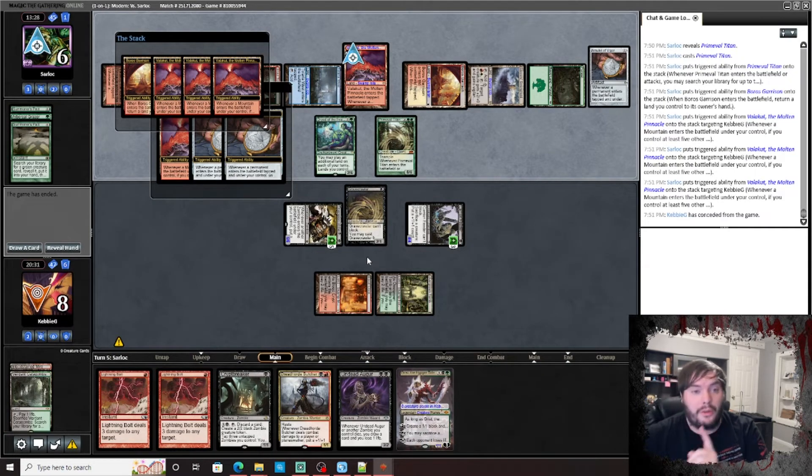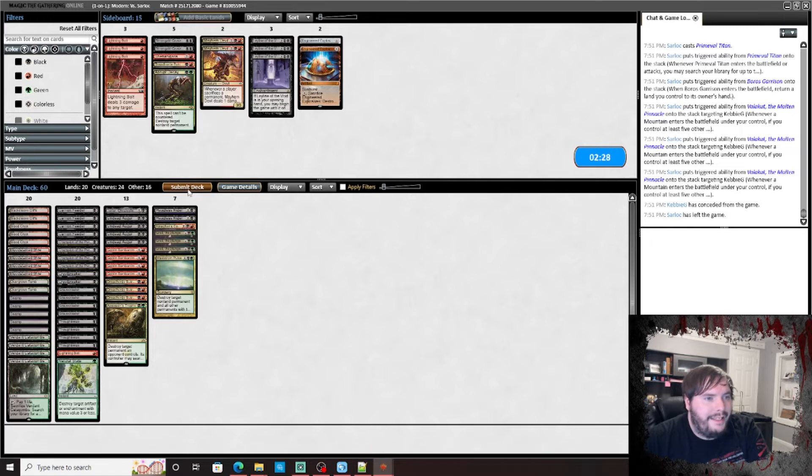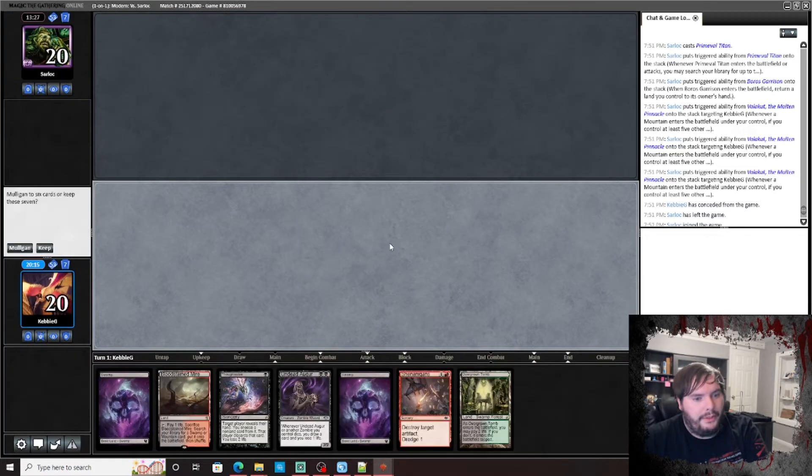If we'd drawn one more land we would have guaranteed that win. Maybe an extra Bolt at least gets the Amulet — that's fine for removal. But then we're going higher on our curve, and I don't like that.